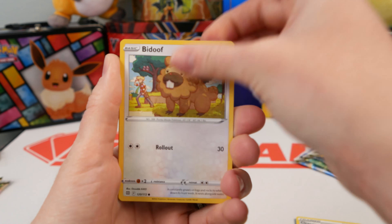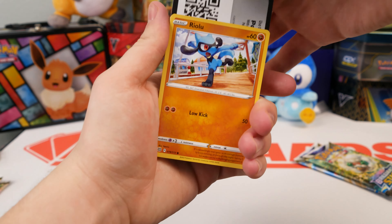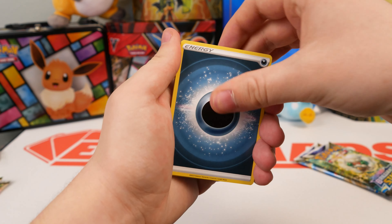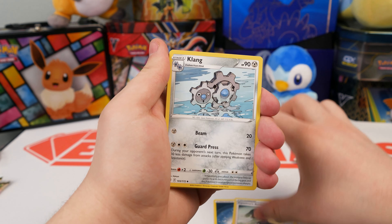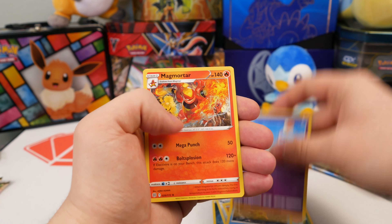Alright, you got a Sneasel — that's so rare. Ooh. Fracture, Beartick, Monferno, Sneasel, Turtwig, Piplup, Shroomish, Throw, Bidoof, and a Leepard. I like the art on that one, that one is neat. Alright, Whismicott pack — it's gonna be lucky because it's Whismicott. You sure about that? No. Code card.